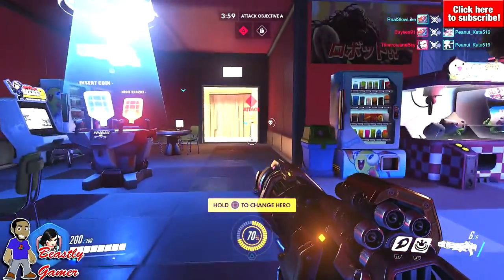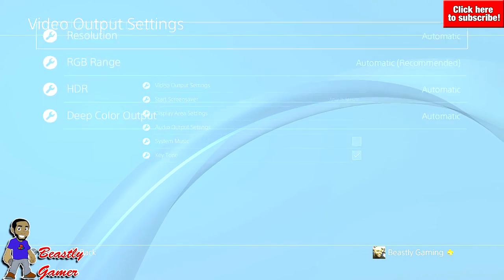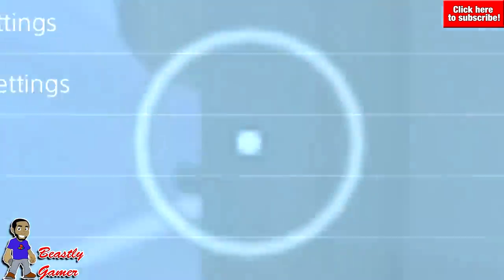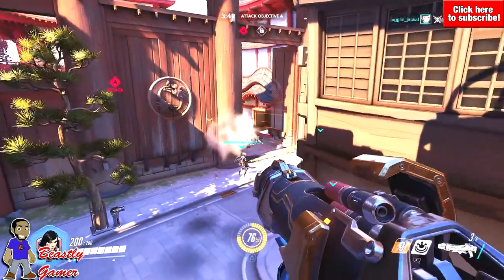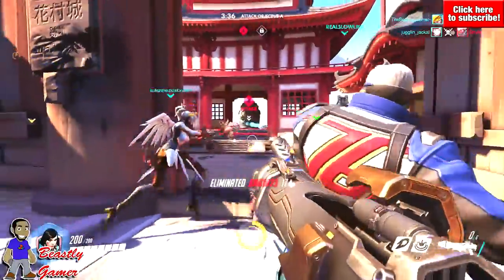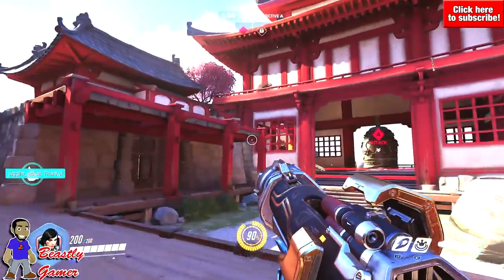All PS4 consoles are now enabled with High Dynamic Range, or HDR, support, meaning games and movies can now look better on TVs that support that feature. This was what Sony really talked about a lot at the PlayStation meeting on September 7th. The new HDR abilities were especially highlighted with the PlayStation Pro, but now every PlayStation 4 has this update so everyone can enjoy that feature.